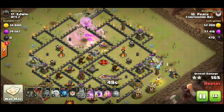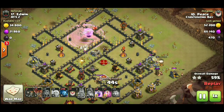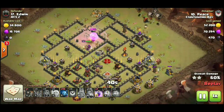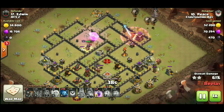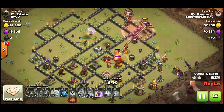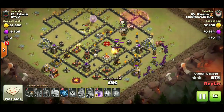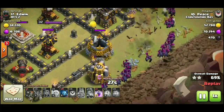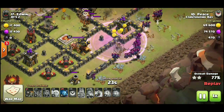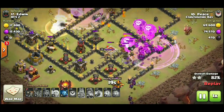Peace has a max loon coming out of the clan castle. There goes the third rage for this charge. We get a little queen-on-queen action — she pops her ability just in time as she was taking a lot of damage from the enemy queen and both inferno tower beams. Here comes the max CC hound going across the base, also bringing some loons to help take out the inferno towers. Both inferno towers are down.